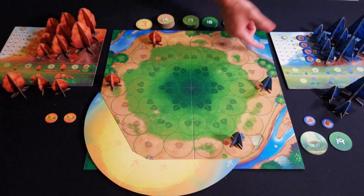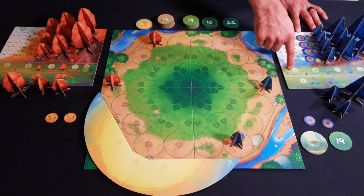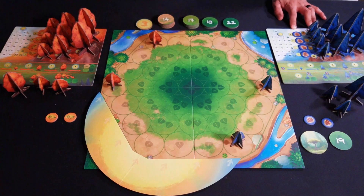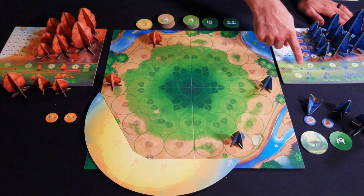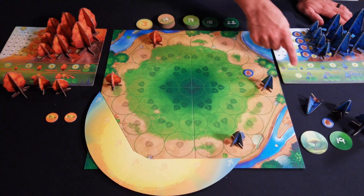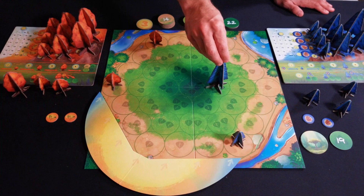So you're constantly building trees and also blocking people from getting light points — spending those light points and doing more things. Once you've accumulated light points, you could either buy more things into your supply or place more stuff on the board. In order to place stuff on the board, I can either grow a tree from a seedling to a small tree, or a small tree to a large tree, or I can place seedlings down.